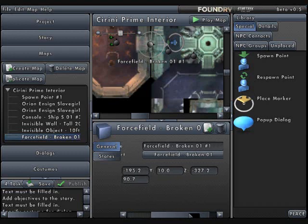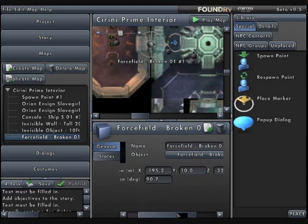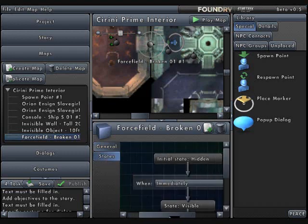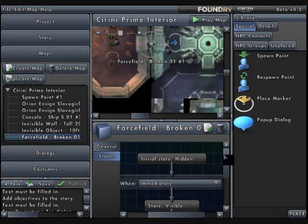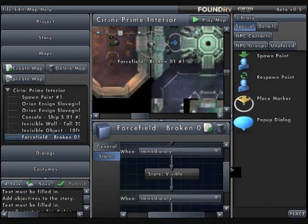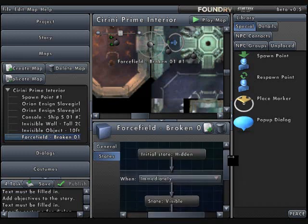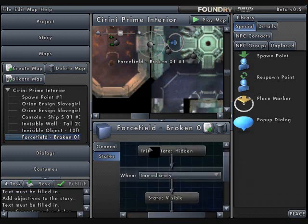It's got the information about the force field, the X, Y, and Z coordinates, the rotation degree. What's new is the states tab, and when you click on the states tab, it shows a progression that you can manipulate. Right now it's set to its default, and it starts in an initial state of hidden. You can't change this box. What you can change is from when it goes hidden to visible, and I have it set immediately because I want to deactivate the force field.